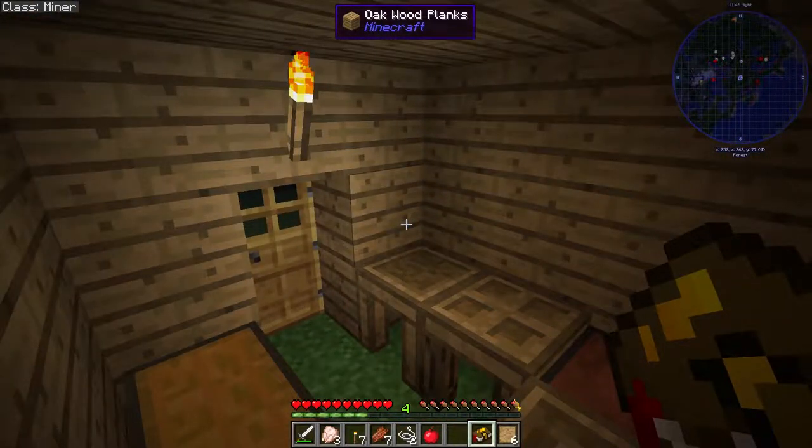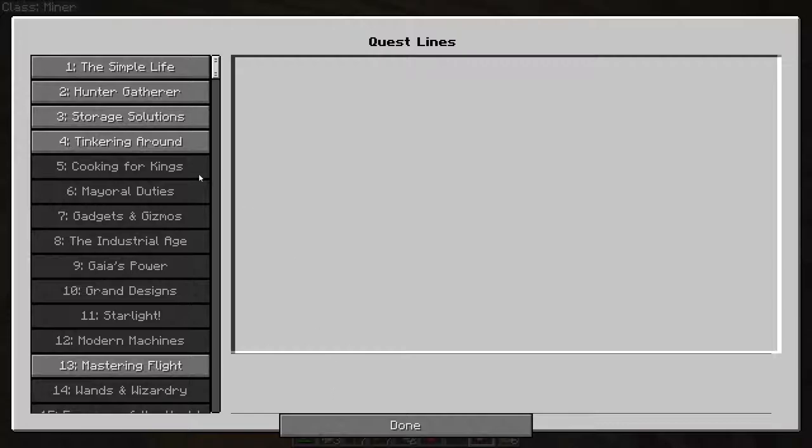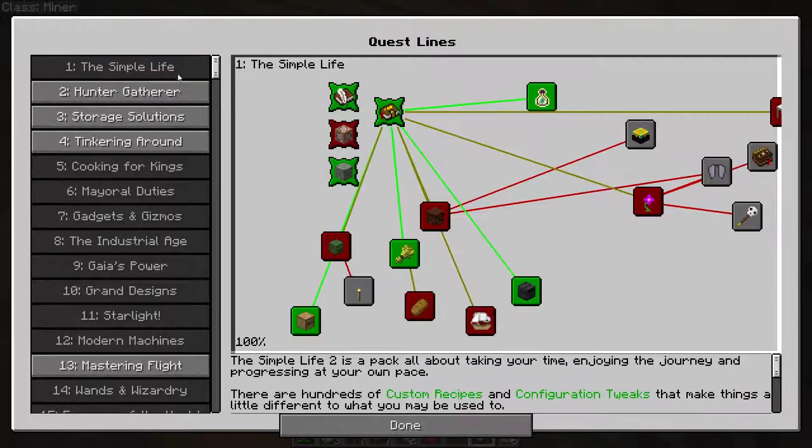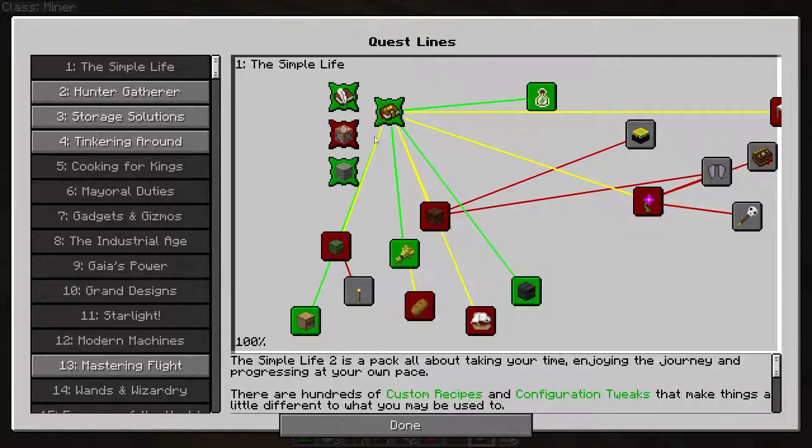When you start off this modpack, The Simple Life 2, you get this thing in my hand which is called the Quest Book. If you right-click with that, it will bring you to this screen, which is the title. It says a little bit about it, but more importantly it has down here: Quests. This area on the left is basically the chapters of this quest book. You click on each individual one and it'll have a list of tasks for you to complete. You can see I've already done a lot of them.